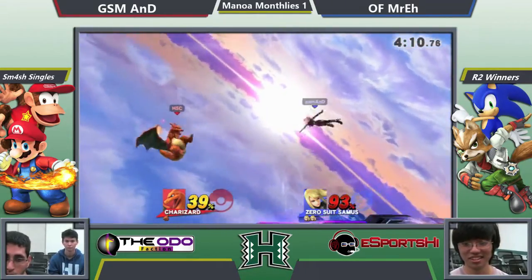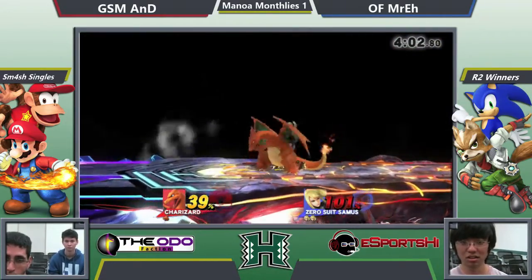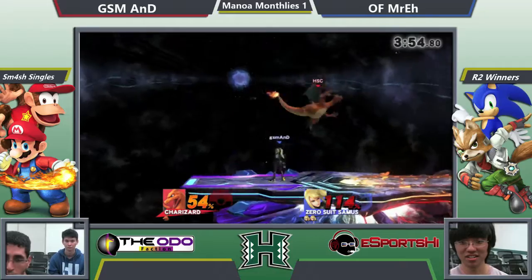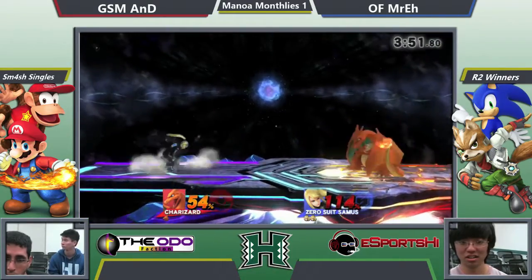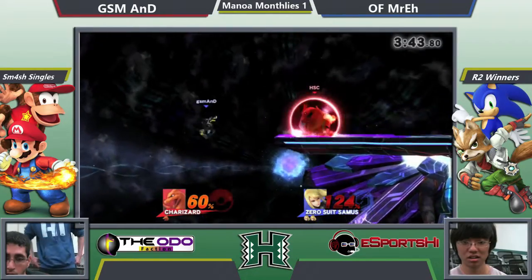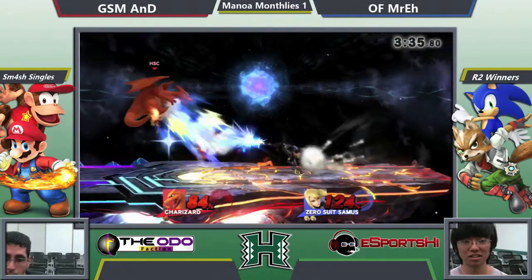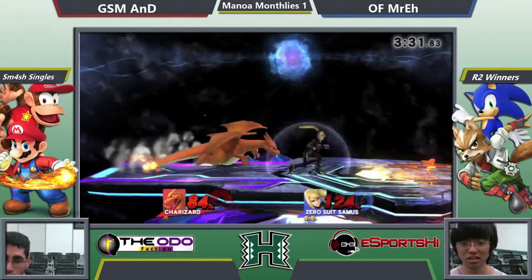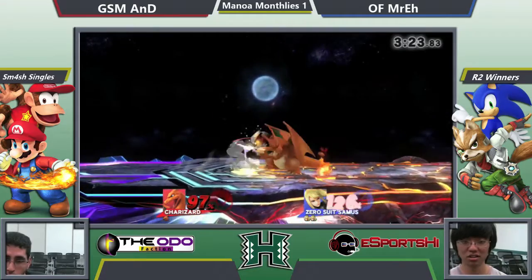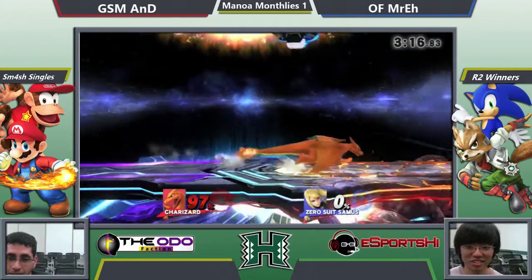Should be able to get a grab here and some damage. No blaster for you — put that away. No go on the back air. Good forward smash by A&D. A&D's patient play style coming into work. Bad spacing though — that's going to be Tombstone Piledriver. It's A&D with a grin.